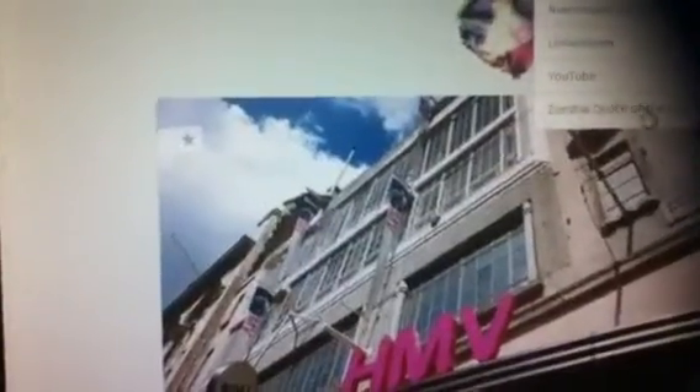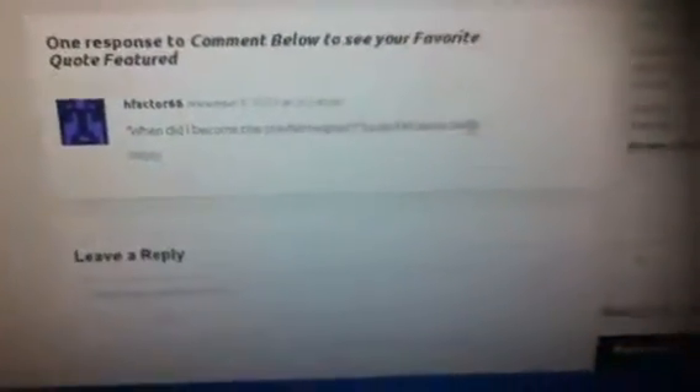If you want to post your favorite quotes, go to ZombieRecords.net, go to Archive, scroll down to the zombie quote of the day, then go to today's date, click on it, and it'll take you to where you can post a comment. The quote I posted today for entry to tomorrow's quote of the day was 'When did I become the zombie magnet?' — Sarah Michelle Gellar from Call of the Dead. I will be posting a quote every day, so look out for my quote.